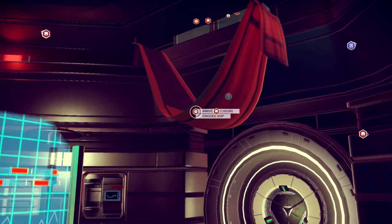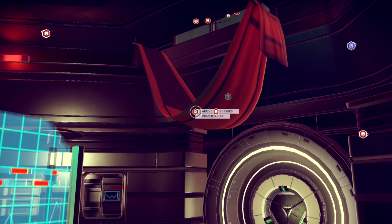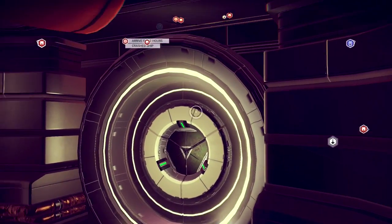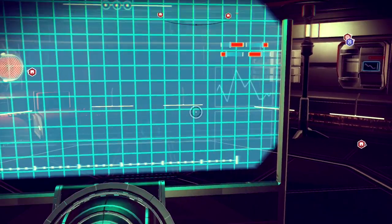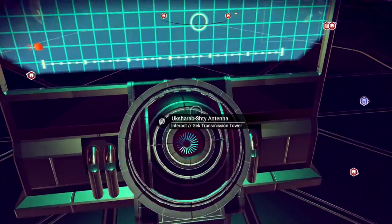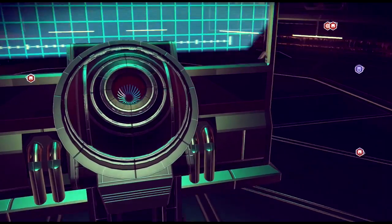It shows you which signal you have and where it is. Since we've done that, you can now see that we have a crashed ship on our radar. We can just hop on our spaceship and fly over there. But like I said, you can actually find as many of these as you want.